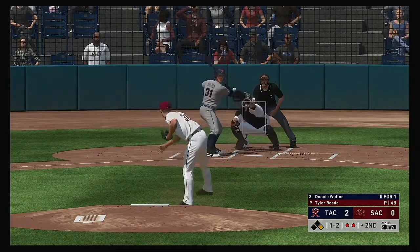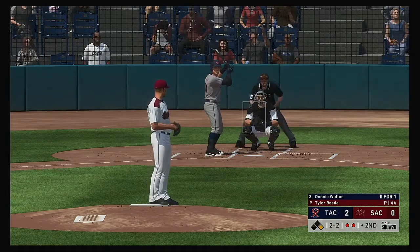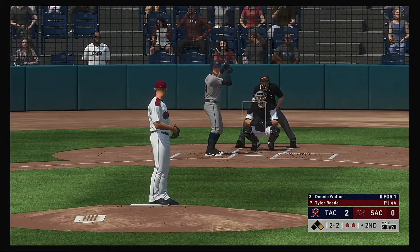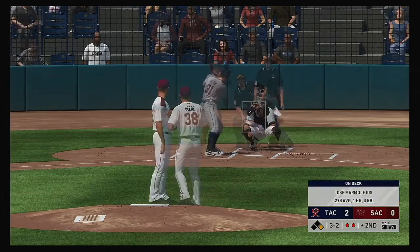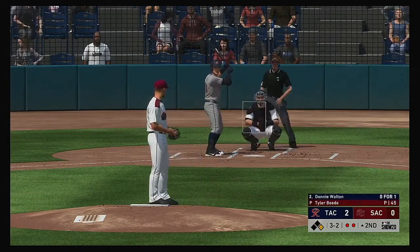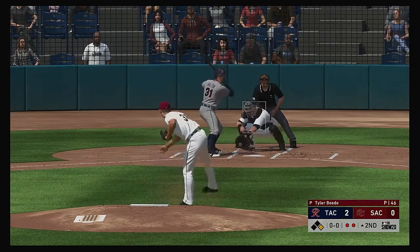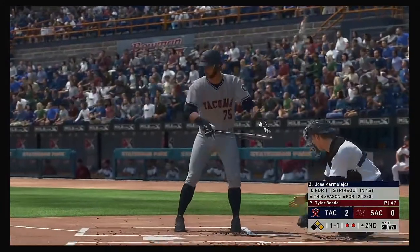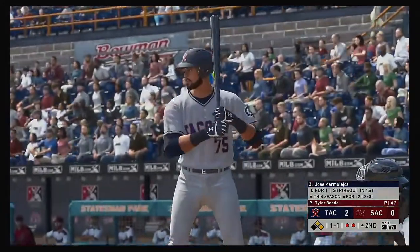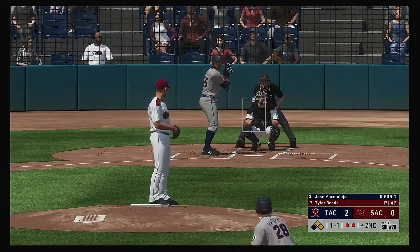The 1-2 is taken for ball two. He's struggling to find the release point on that curveball — that wasn't a very good one. He tried to backdoor him there but it's a full count now — three and two. Good running count: three balls, two strikes, two outs — runner goes on this pitch. And he misses again, ball four. That's back-to-back guys reaching via the base on balls.